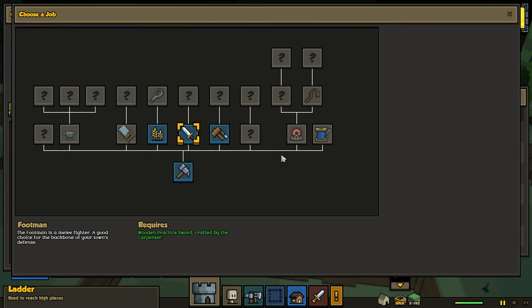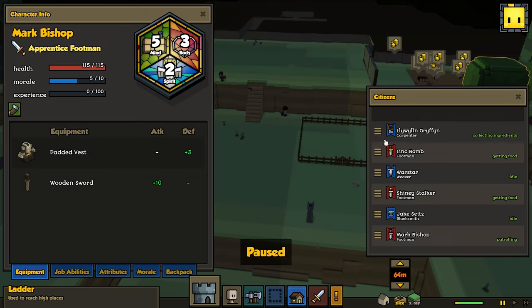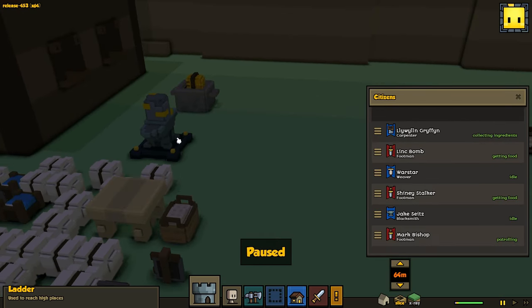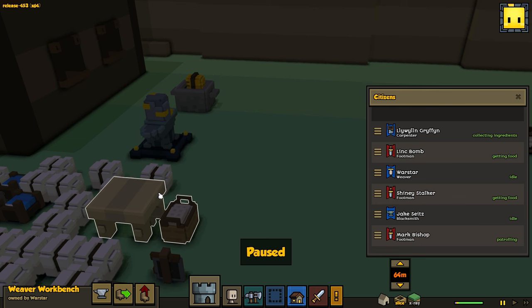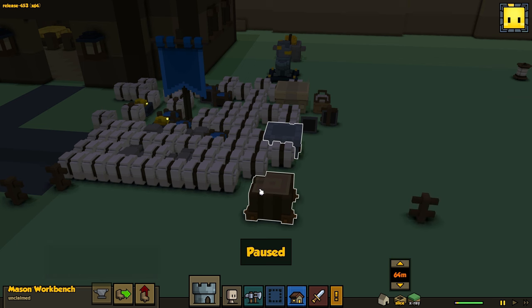Mark Bishop could also be good for a crafting job. What does the Mason really do? Is the Mason really that good for anything? Let's take a look at the Mason table and see what the Mason can make. I can't look at the Mason table unless I have a Mason.